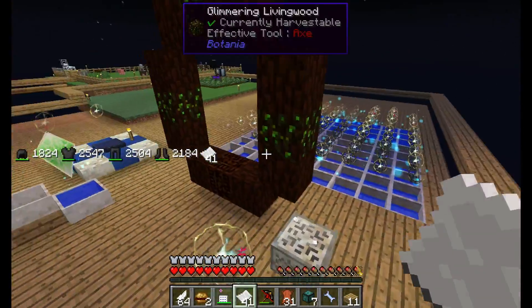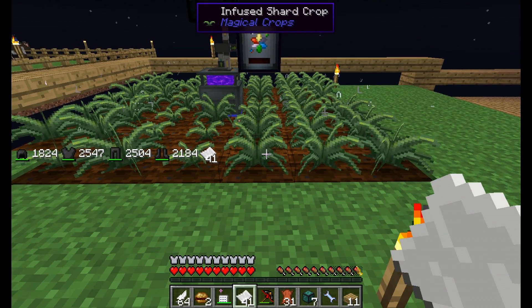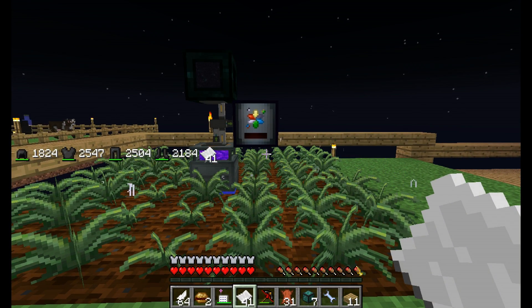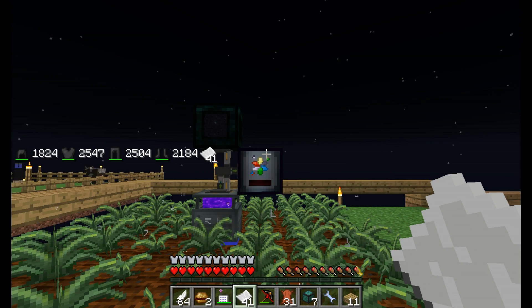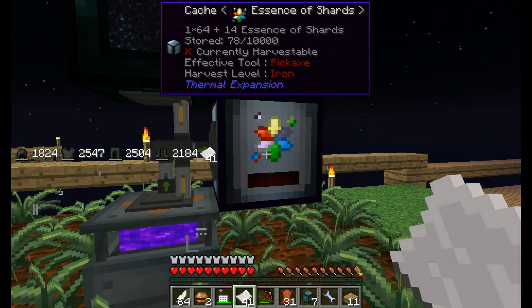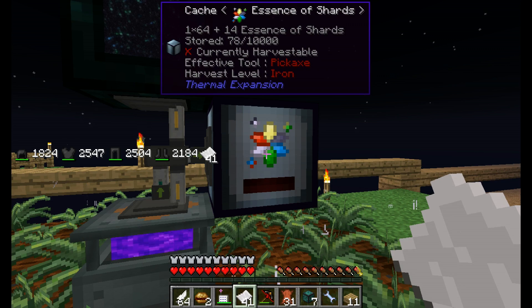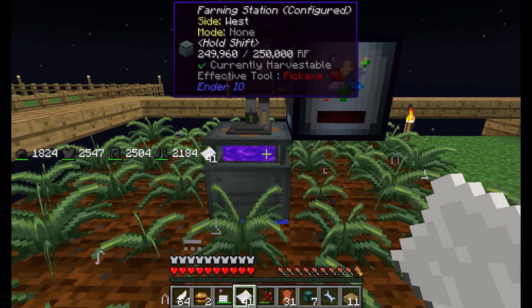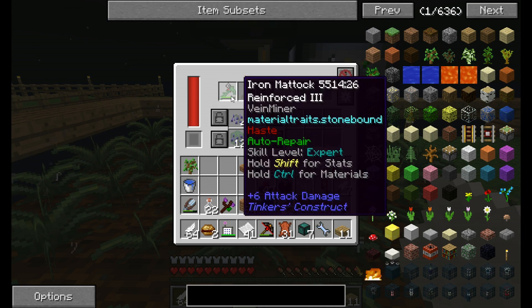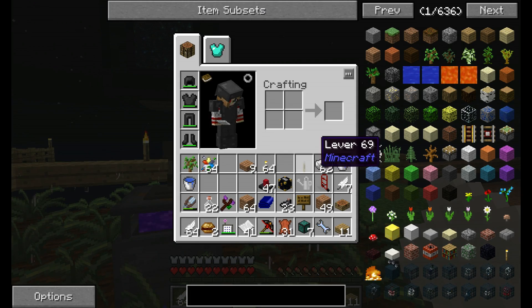Blood magic is over there — I haven't really messed with it, just threw blood in a couple of times. What I did is I have these infused shard crops, which required grinding down sandstone slabs. I got just enough of the dust to make three or four shards and make this seed, and now it's spreading. I put it with a regular farming station and it's doing its thing. It has auto repair so it's repairing itself.